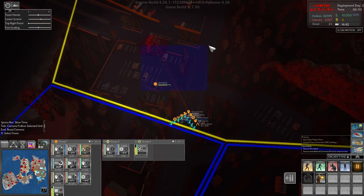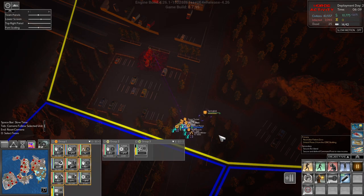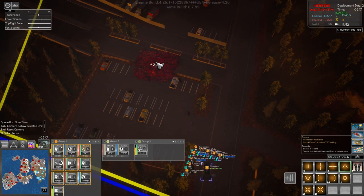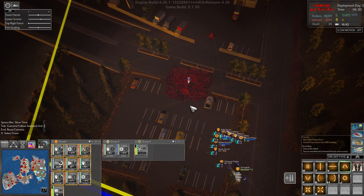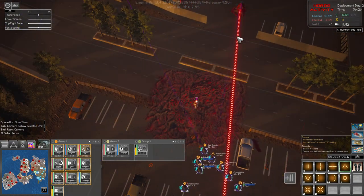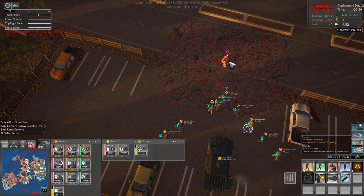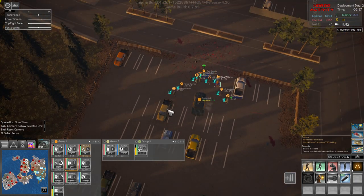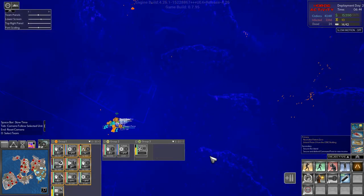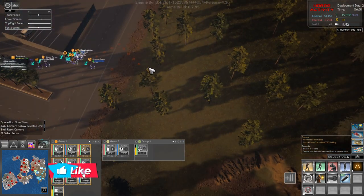Welcome back folks, we are assaulting this area here with our guys and our springbok, so hopefully this will be ours before long. That thing is gone — we need to start getting some DNA. Scientist, please come up here. Okay, where do we have the next one? It's up there. Now we are doing this in the middle of horde activity, which isn't the brightest maybe, but I really feel like we don't have a choice.